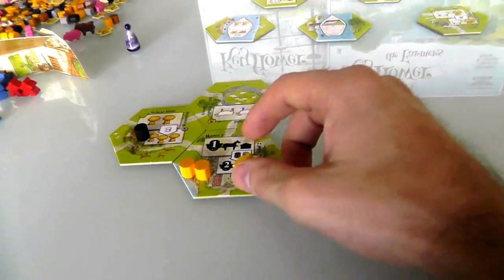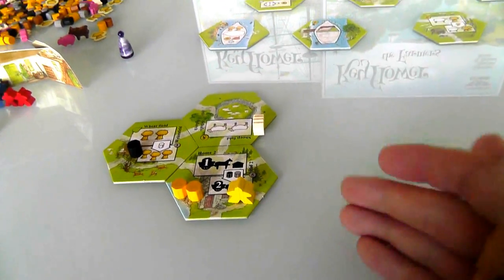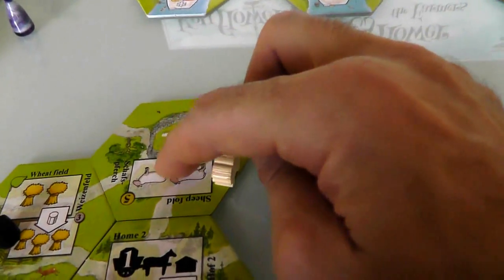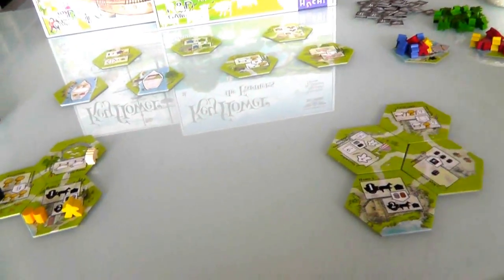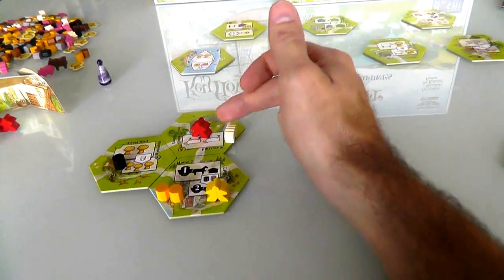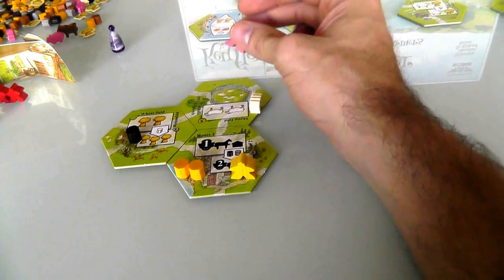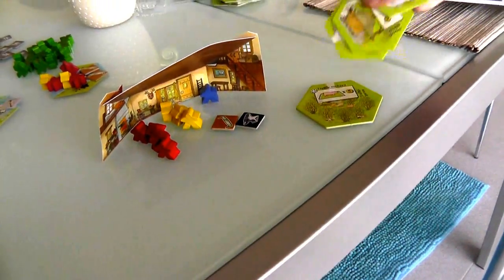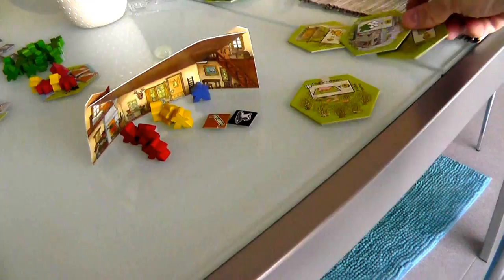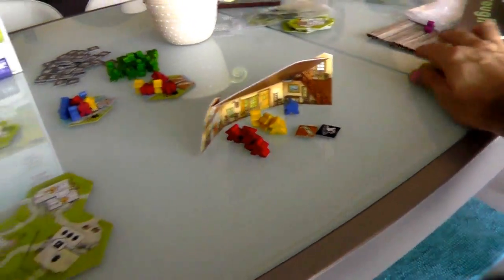So that was my first turn — I put a worker here, moved some stuff around, and upgraded a zone. Jen's turn. Because I've now made this a much cooler place to put workers — whenever you put a worker here you get two sheep — Jen is tempted to send one of her workers over to my village to grab my sheep. But I don't think she's going to do that because right now she doesn't care so much about sheep. She's got the pig, the cow, hay and workers, so she cares a little bit more about that stuff.